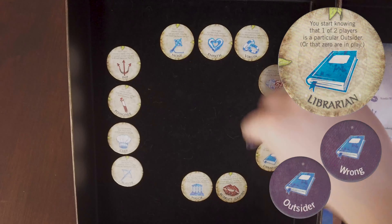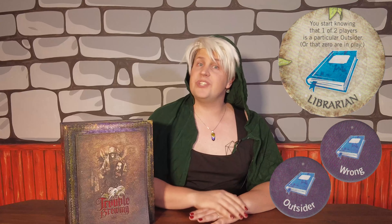Librarian. On the first night of the game, the librarian learns that one of two players is a particular outsider. Before the first game, the storyteller chooses which two players to show, marking them in their book with their own tokens, and also which of their outsider tokens they're going to show.